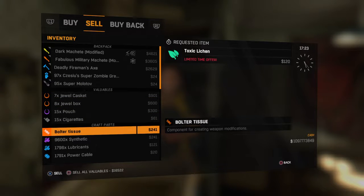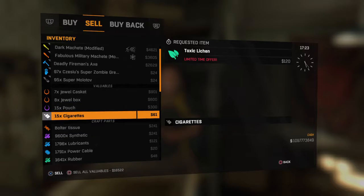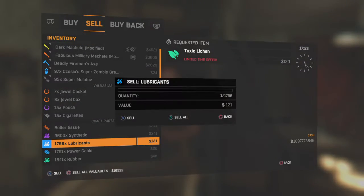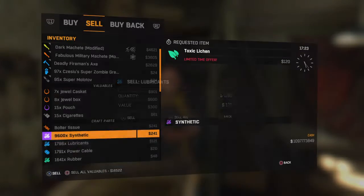If you don't know how to duplicate, go watch my other video on how to duplicate. You want to take a boulder tissue and make sure you're not requesting the boulder tissue when you duplicate it, because it's only worth 241 dollars. You have to have at least around 240,000 or 300,000 to be able to do this.